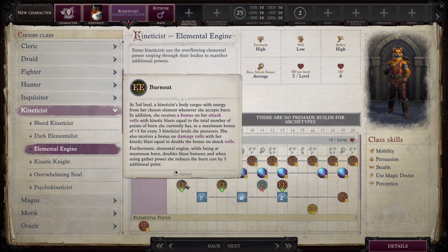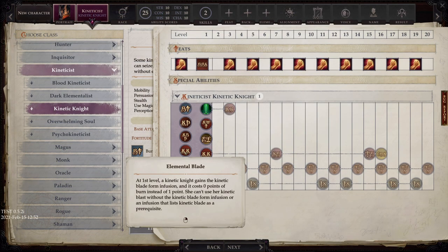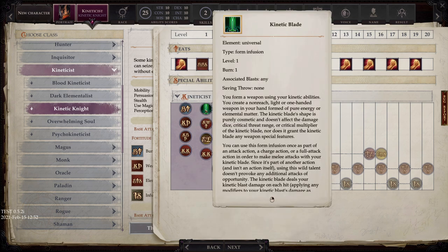Elemental Engines can do a ton of stuff and not take any burn at all even when at maximum burn, which is where they want to be because then they get double attack and damage roll bonuses. So this is a class that revolves around having maxed out burn all the time and still being able to use their abilities in spite of that. Then we have Kinetic Knight. Kinetic Knight cannot use ranged blasts at all — they are forced to use the kinetic blade infusion at all times. Kinetic blade turns your kinetic blast into a melee attack, and kinetic knights can make full attack actions with their kinetic blade. They also get access to medium and heavy armor as compared to just the light armor most other kineticists use. However, kinetic knights lose metakinesis as well as several infusion options.